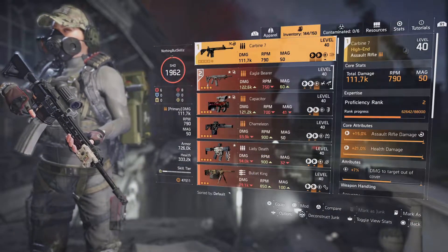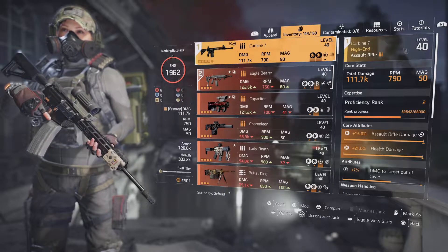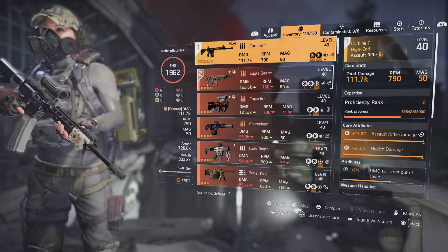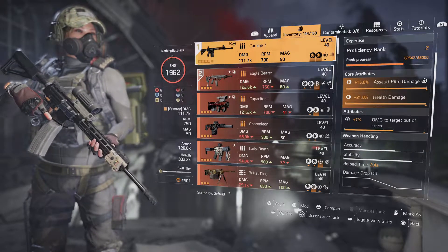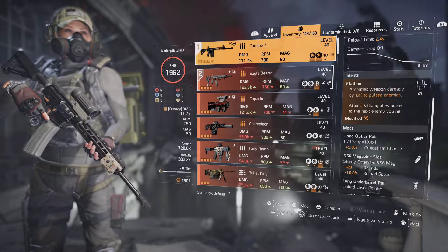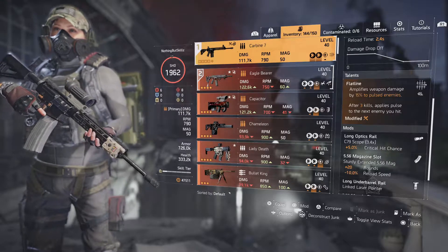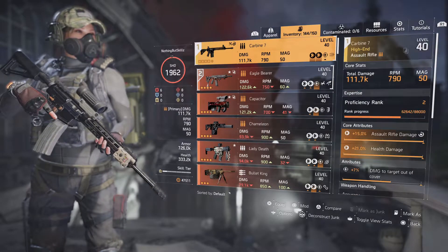For the weapon we are using the Carbine 7. If you don't have it, the Police M4 is a great substitute, or you could go with a harder-hitting AR like the King Breaker. This Carbine 7 has 111,000 damage, 790 RPM with the 50-round mag, assault rifle health damage, and 7% damage to targets out of cover — I still want to improve that to 10% to max it out. I rolled Flatline on it, which amplifies weapon damage by 15% to pulsed enemies, and after three kills applies pulse to the next enemy you hit.